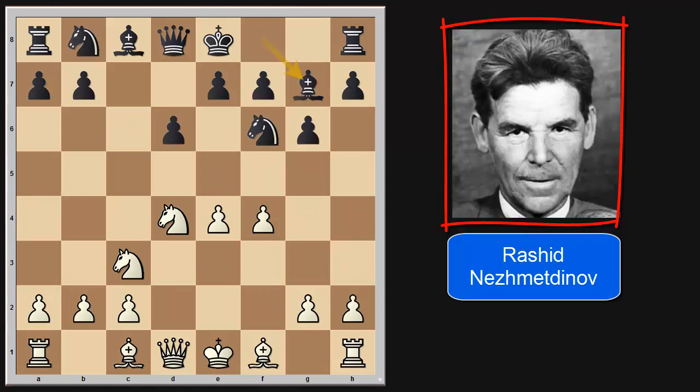But we have bishop to g7, and after pawn to e5, dxe5, fxe5, this knight has to move. We have a few variations, and in the game knight to d5 was played.